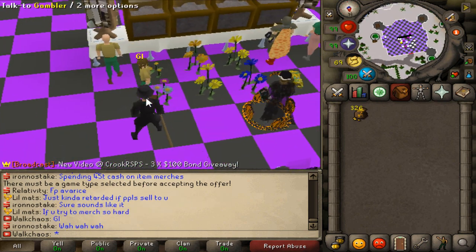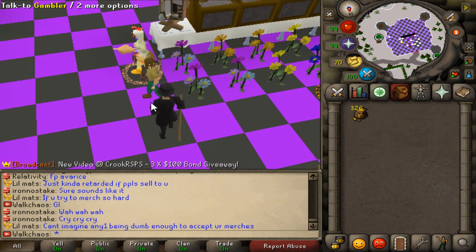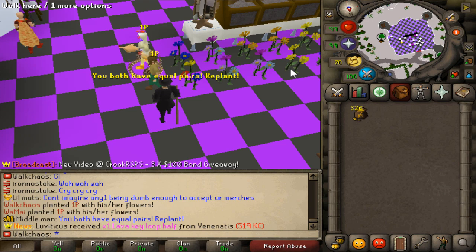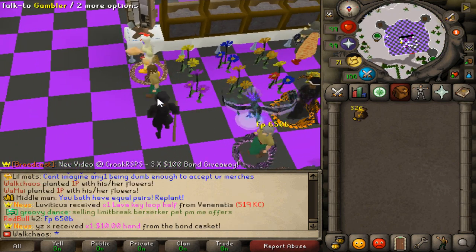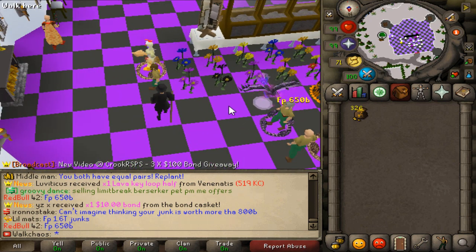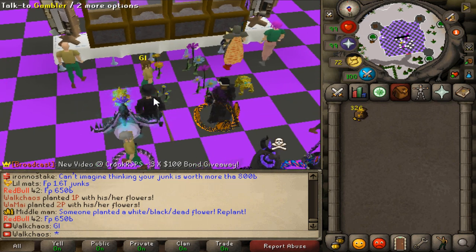Here we go — 2 trill cash pot. He got an early pair again, I have a 1 pair. Please finish him. Is that a 2 pair? No it's a 1 pair — I thought for a second we had 2 pairs. That is so unfortunate. We got a black plant — thank the Lord because I literally got nothing. He had 2 pairs, but at least we didn't bust.